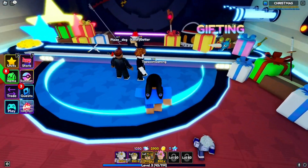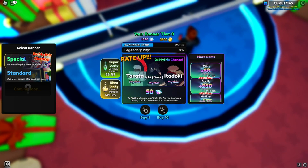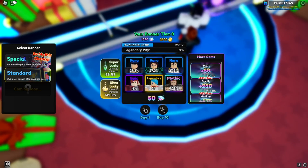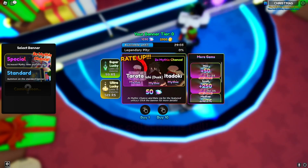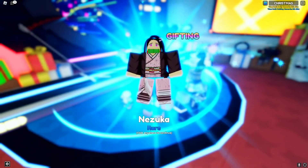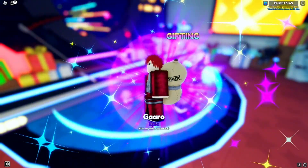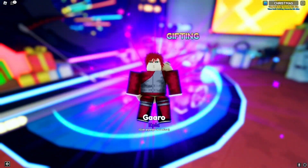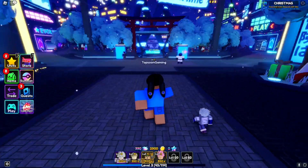We're gonna type in all the working codes, but let's take a look at what we have right now in the summoning department. We have some mythics here — epic two percent mythic. I don't have enough space, my collection is full, so I can't really roll right now. Let's do one more — special summoning — okay I got Garo, which is pretty much basic.